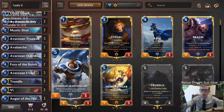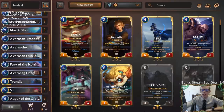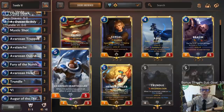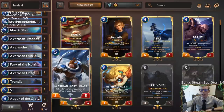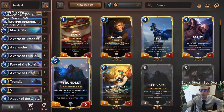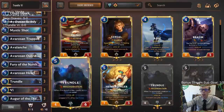Maybe we'll get that with Vi also — that's another way to give Vi +3/+3 and Overwhelm, which could be pretty awesome. Between Hearthguard, Trundle, and Vi, we have a lot of five-drops — nine five-drops. Avaros and Outriders on turn four: if we hit any of these three five-drops, we can curve Outriders on four and then on turn five play any of these three cards that also have +3/+3 and Overwhelm.